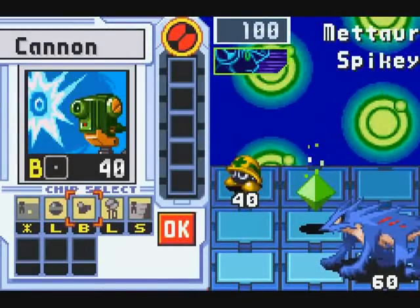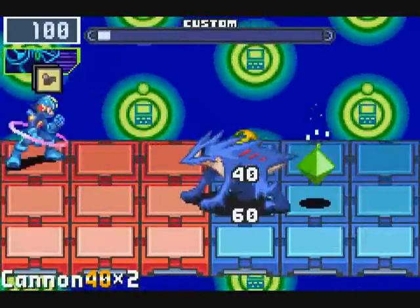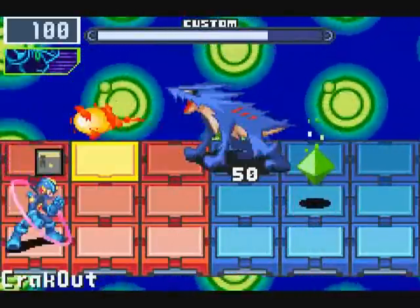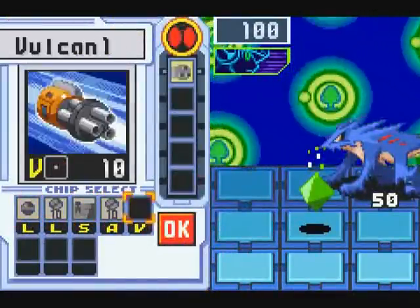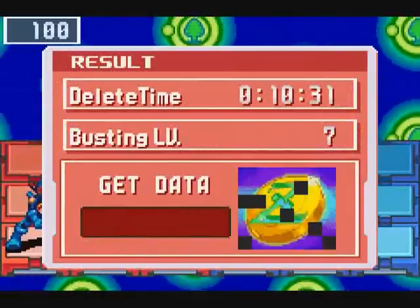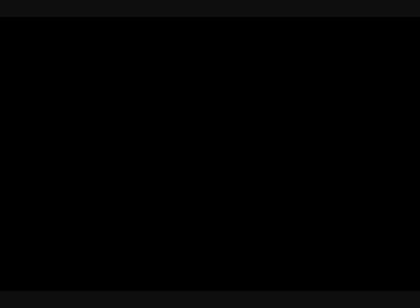That spikey could make things a little bit tricky. Basically, so long as I don't stay in a line with the mystery data, we should be fine. There we go. And we get 100 zenny, and 2,000 zenny. Lovely.